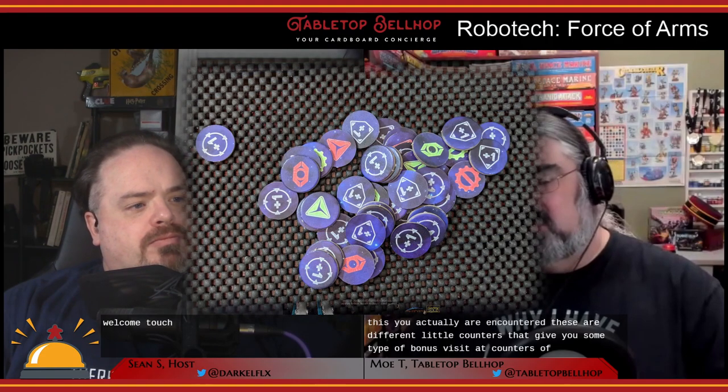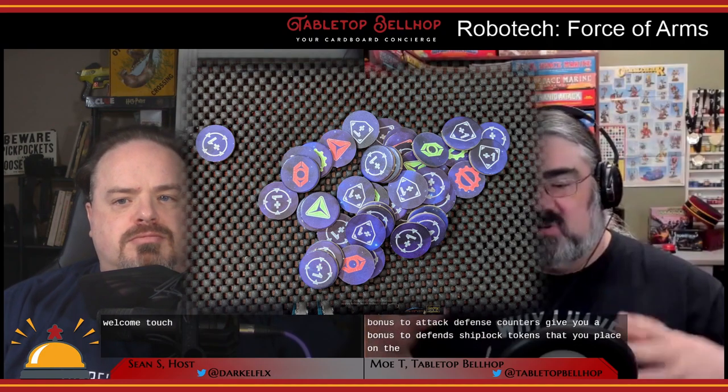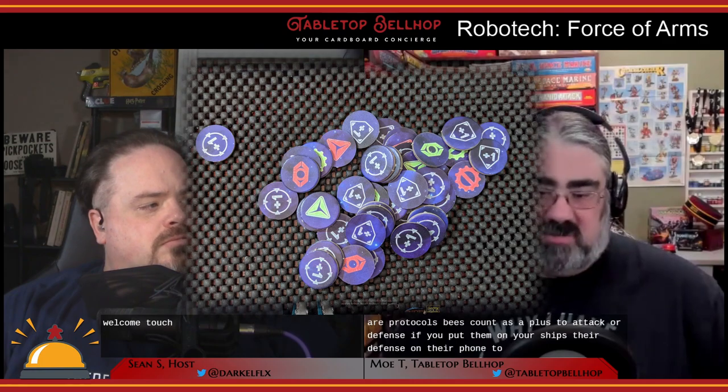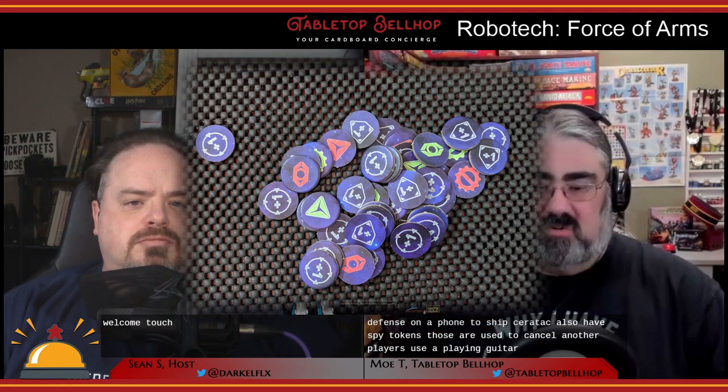These counters give you some type of bonus. There are attack counters that give a bonus to attack, defense counters that give a bonus to defense, and ship lock tokens you can place on a ship so it can't be moved. Being Robotech, there are also protoculture tokens — these count as a plus to attack or defense depending on whose ships you place them on. Players also have spy tokens, used to cancel another player's token placement. So if someone goes to put a defense token on your ship, you can say 'nope, I use a spy — we saw that coming.'